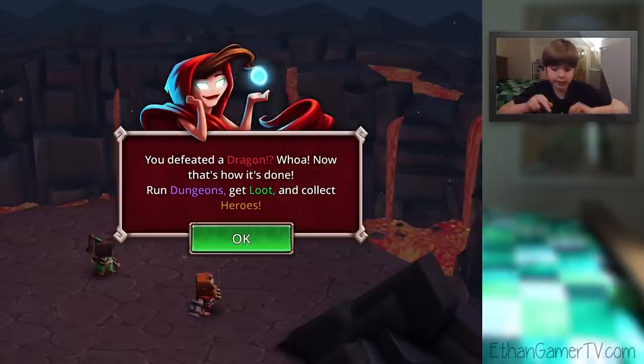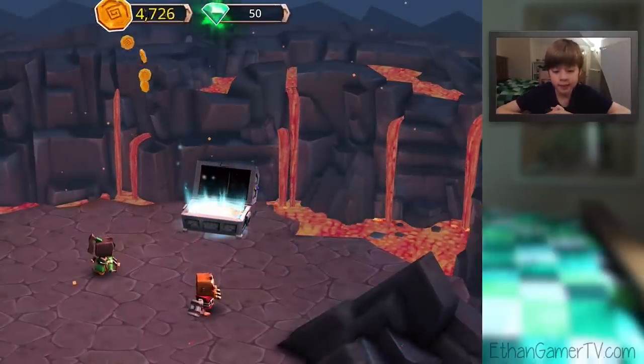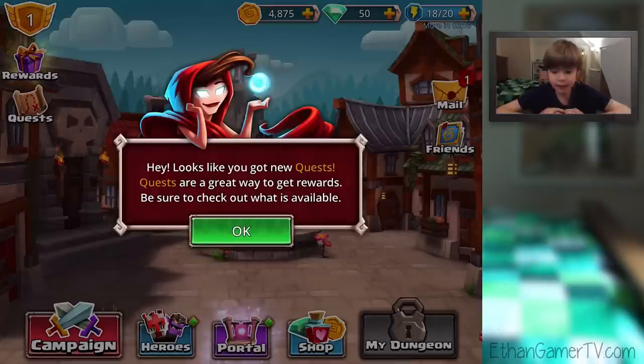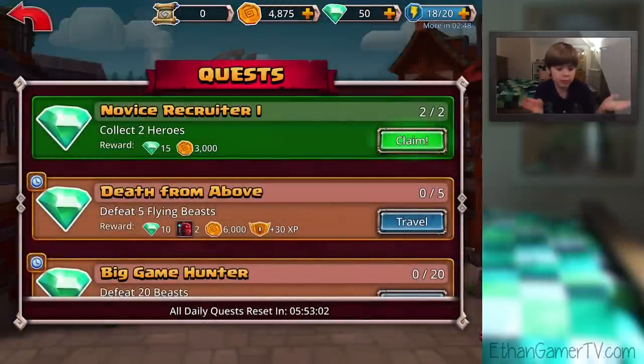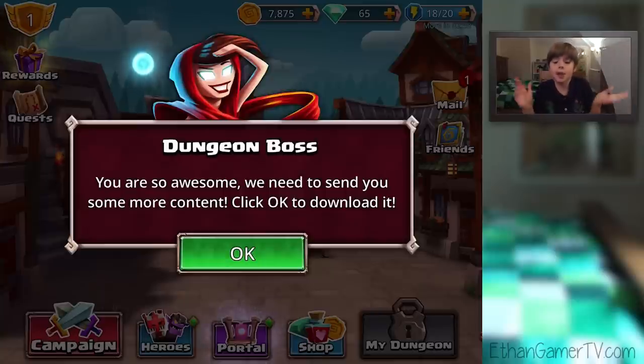Run dungeons, get loot and collect heroes. Shiny! Booyah! Aww yeah. Looks like you've got new quests. Quests are a great way to get rewards. Be sure to check out what is available. Well, that was easy. You completed your first quest just like that. Claim it and collect that sweet reward — collect two heroes. Claim. Dungeon Boss, you are so awesome. We need to send you some more content. Click okay to download it.